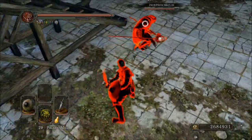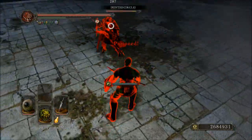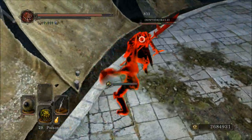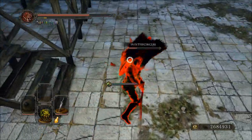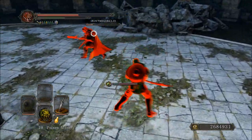Hello everyone, and welcome back to another session of Dark Souls 2 PvP and another weapon showcase. This time I am using the Red Rust Scimitar, which is a very fun weapon — I enjoyed this thing a lot. As you can see from the video already, it's a fantastic weapon for chasing people down, and it happened quite a few times throughout the video.